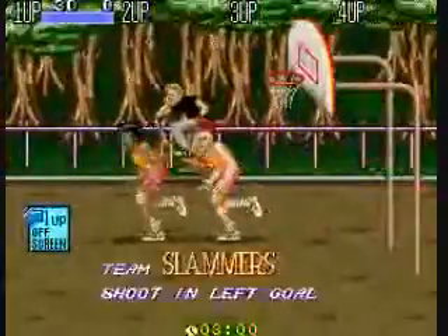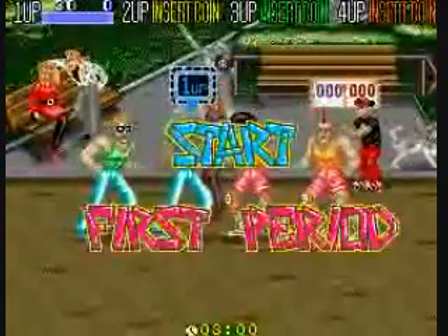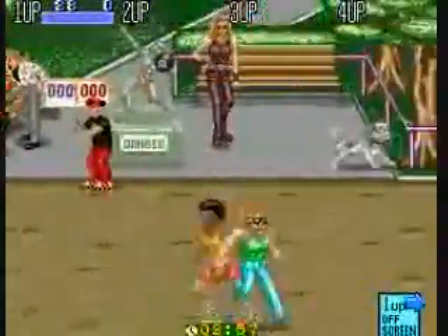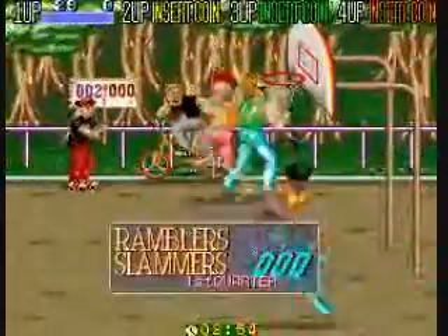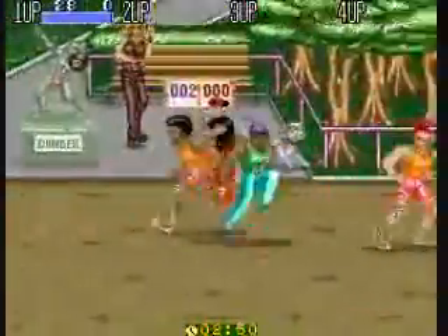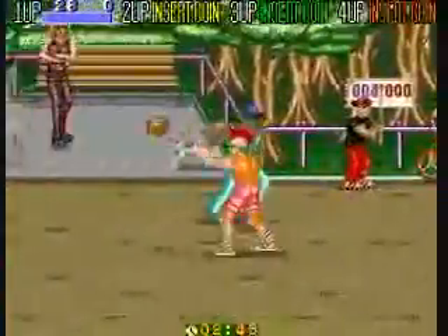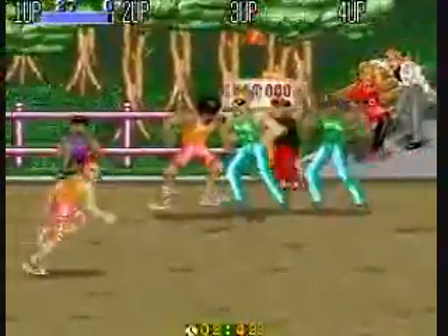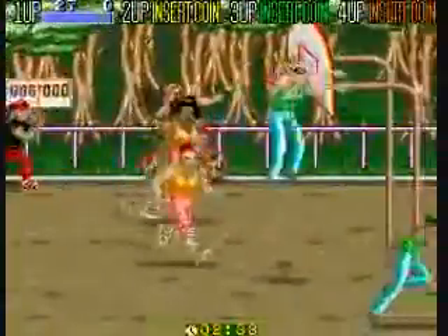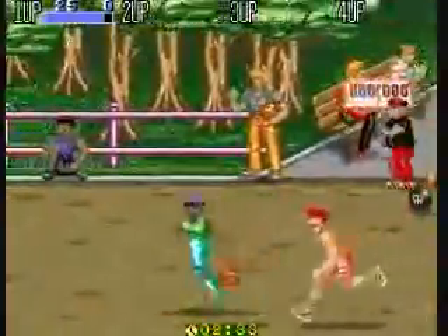The buttons you have for offense: one is pass and one is dunk or shoot. If the computer-controlled opponent is near the basket, pressing the dunk or shoot button will make them dunk. Or if the player you're controlling is close to the basket, you will dunk when pressing that button. We're going to go with the park court — it's just a dirt court with the baskets. When you get close to the hoop, there will be a sign or person that says 'dunk it,' and you press the shoot button and fly towards the basket.